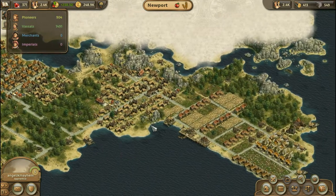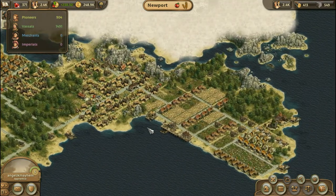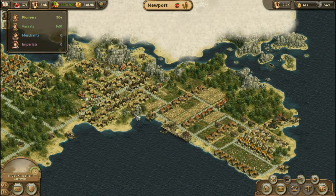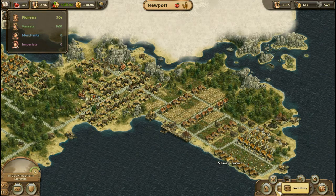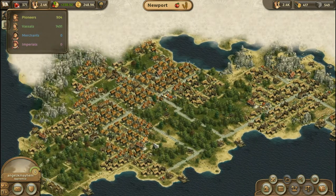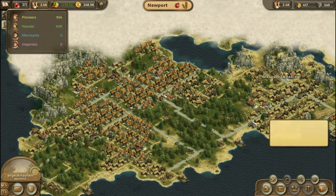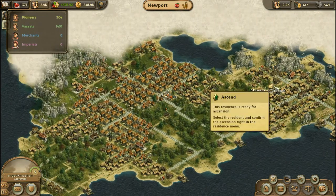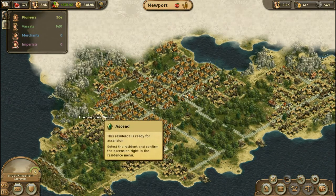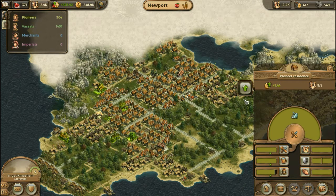My village has changed dramatically, and I have packed in as many people as possible, as tightly as possible. I have all of my industry down here in what was the original starting area, and then over here I have my vassals, and this was the original pioneer residence houses. So now what I have to do is flip one or two more pioneer residences, and we should be good to go.